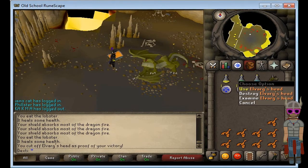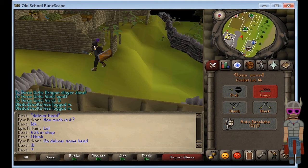And here I killed Elvarg — oh my god, my hiccups are just coming, brace yourself — but I killed Elvarg, and as you can see, I did it at 44 defense. That was awesome.